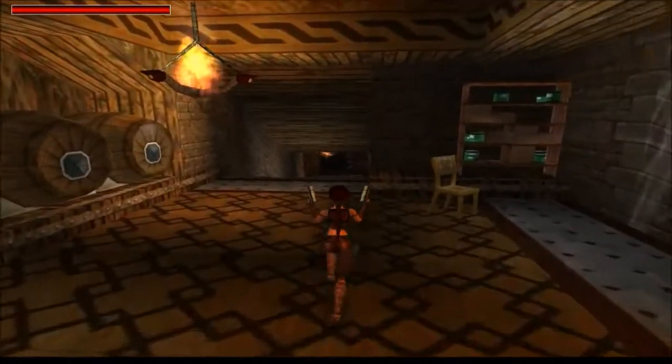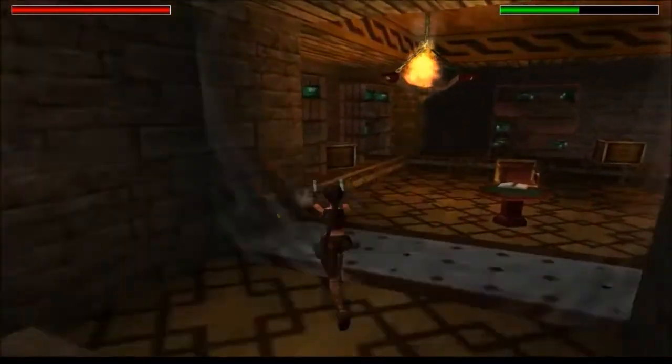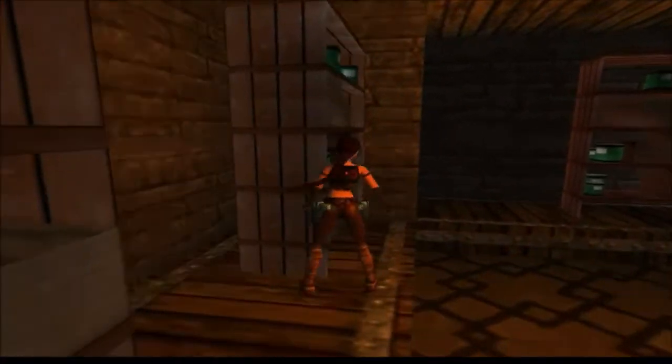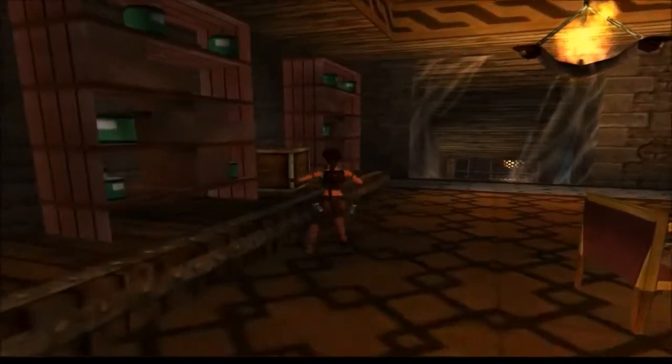We can switch up this barrel — there's nothing in it. And there's some boxes; this one's empty. People just break it anyway for no reason. Check the shelves — the shelves are key.